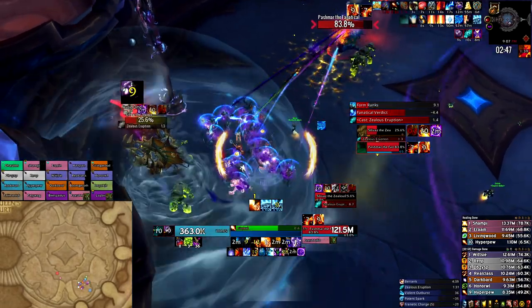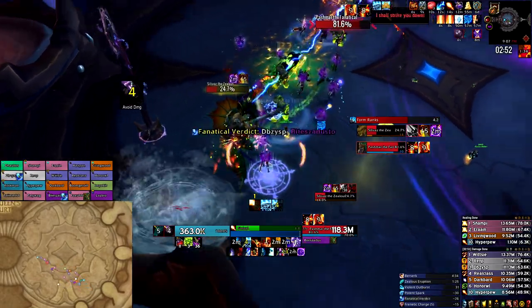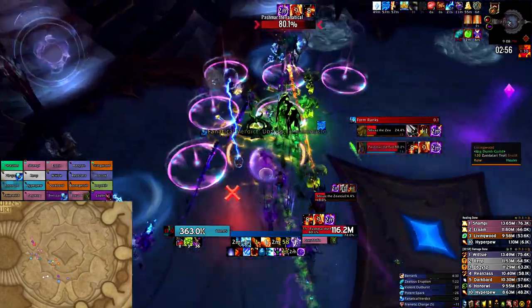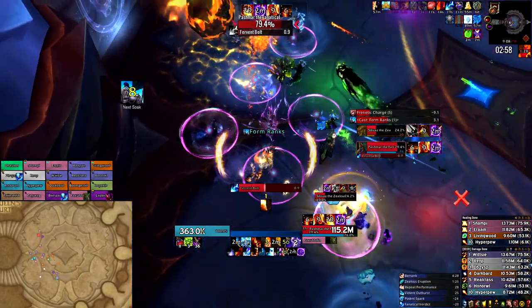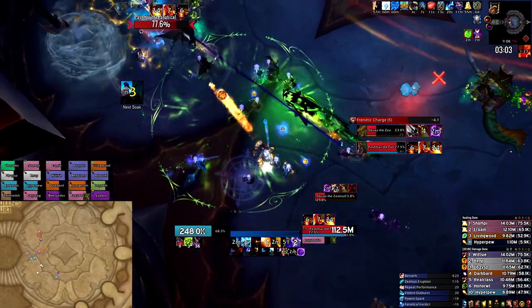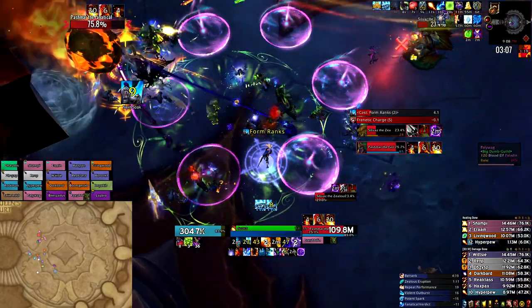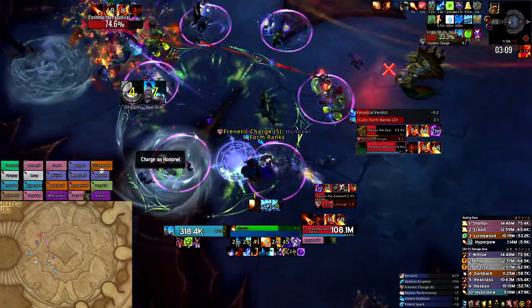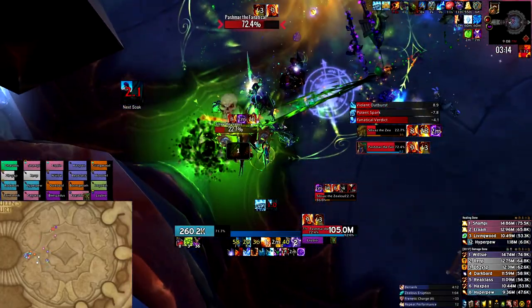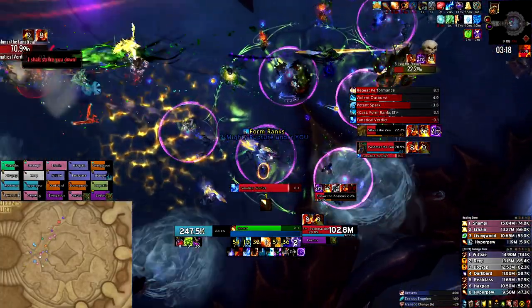The first mechanic in the Obey or Suffer phase is a charge, then Sylvanas will immediately do an eruption. When everyone runs into the bubble, be mindful not to stand under his feet as there is a void zone there. Around now you should be hitting the 30% threshold and swapping all damage to Pashmar. After the eruption ends, the entire raid needs to move up and get in position for soaks — there are three more rounds of Form Ranks. During the second one a charge will happen, but you can time it so you soak after that second Form Ranks, soak the charge, and then get back in position for the third set.